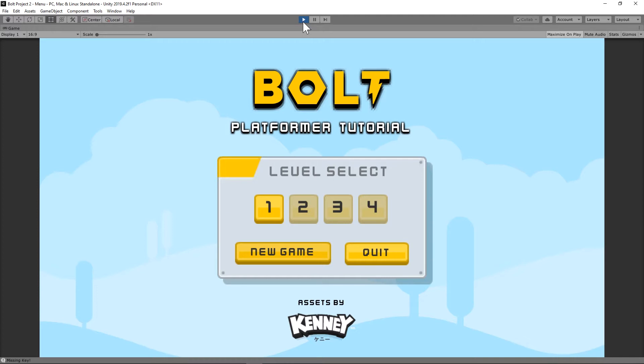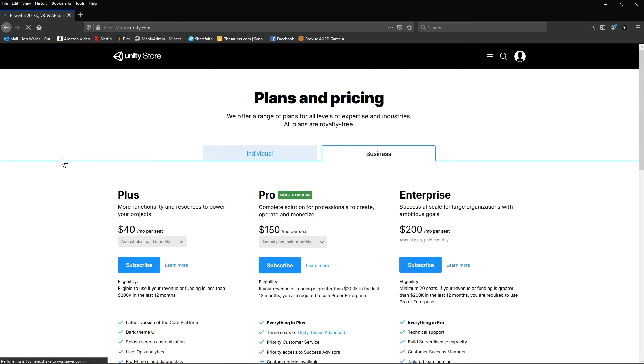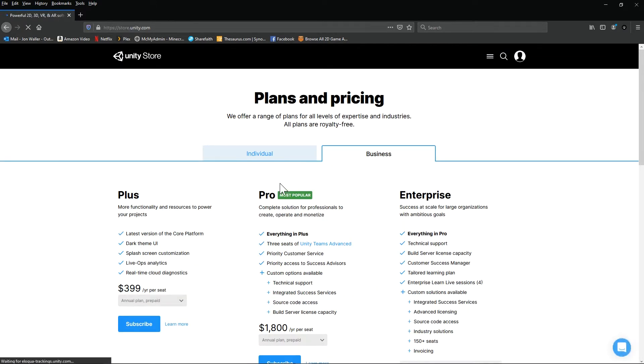So let's get started making this game together. The first thing we're going to need is to download and install Unity. You may have already done that. Go to unity.com and click on 'Getting Started' — it's going to come up with a lot of different plans for you.